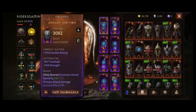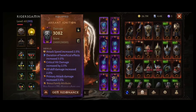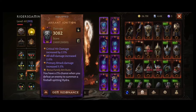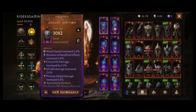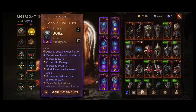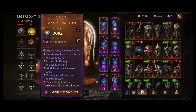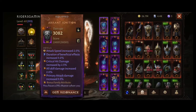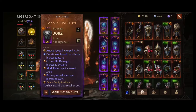Let's look at my Reforges. I am not focusing on family bonuses, but on single attributes. Most important for me are attack speed, beneficial effect duration, critical hit damage, all skill damage, and primary attack damage. These are my attributes — I'm not saying they are absolutely the best in every case, but for me they are the most universal and work quite well. So these are my Reforges.